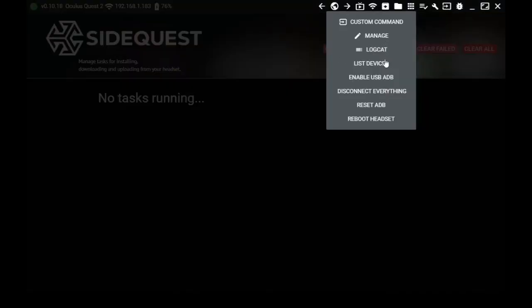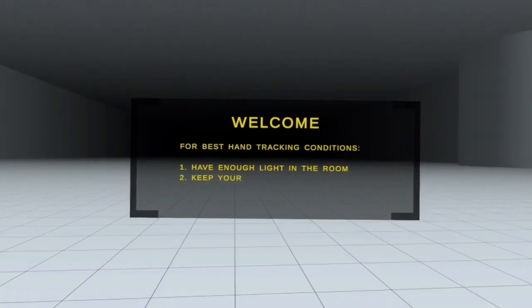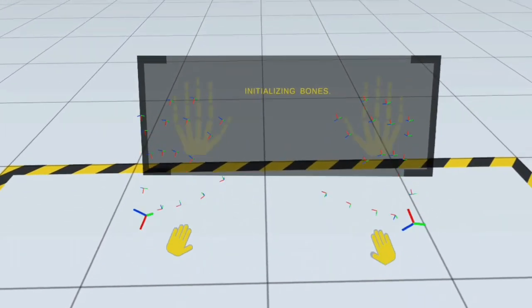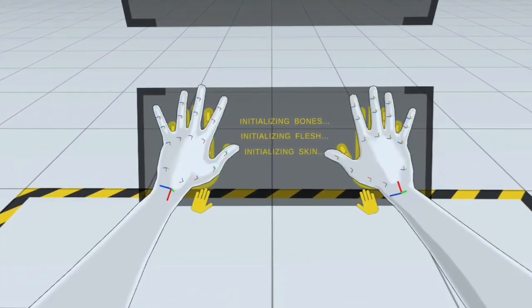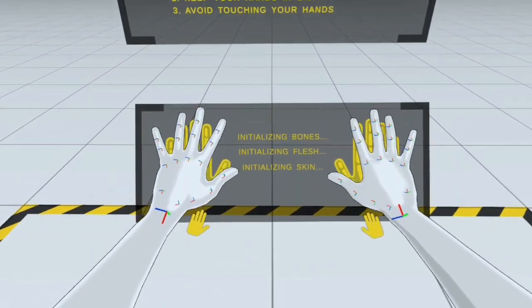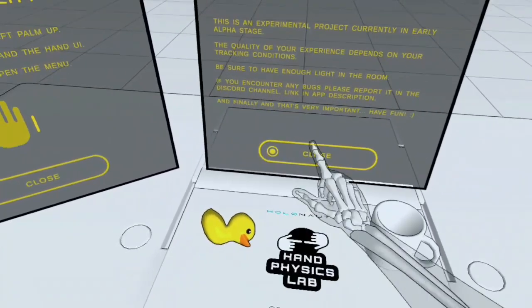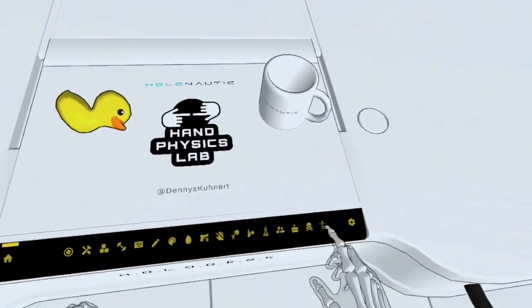You can also run manual ADB commands on the next tab, and after that there's a debugger for those who know what that means. And that's it — you now know how to set up and install SideQuest. If you have any problems, leave a comment below and I'll help as best I can, or there's a link to the SideQuest Discord in the description — a very friendly community that's seen it all and will be able to help you.